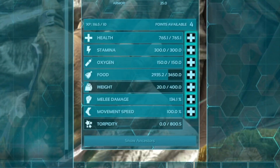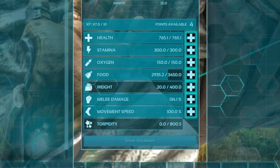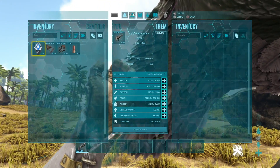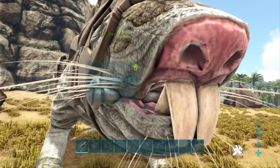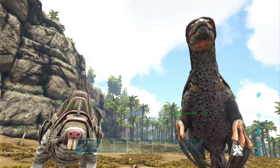Now the Roll Rat on the other hand has 765 health, 400 weight, 300 stamina, and 134.1 melee damage. The Therizinosaurus has the higher health by about 190. So you can see the Roll Rat had 765 and the Therizino had 800 and something. Pretty decent stats for the two — I think it's going to be a very close one today.